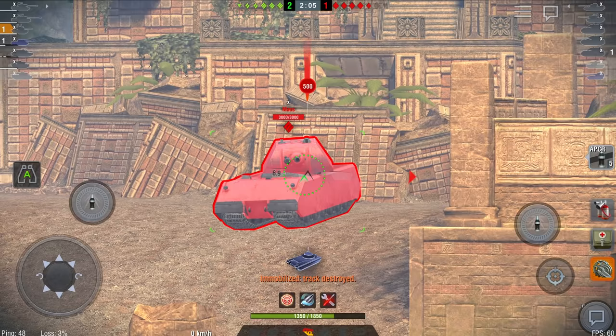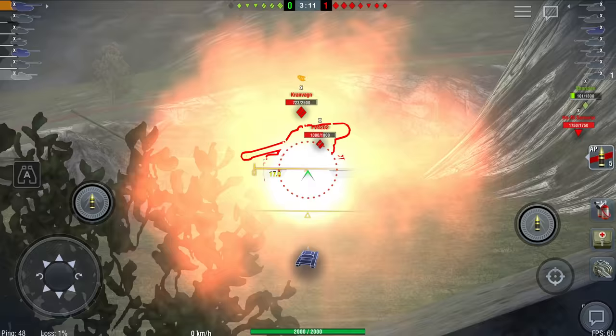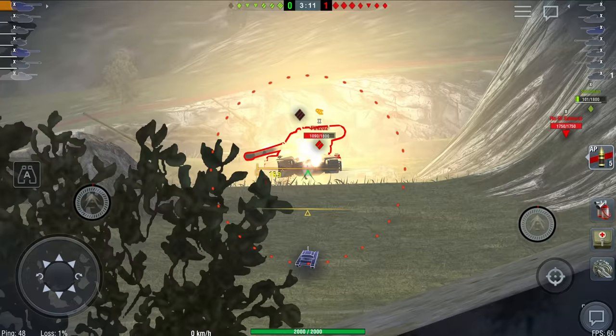Tank destroyers present a challenge for rookies. They are slow vehicles with good concealment and an excellent gun. Most of them have a cabin instead of a turret. When you play them, you'll need to know the secluded places on the map and be wary of more mobile tanks.